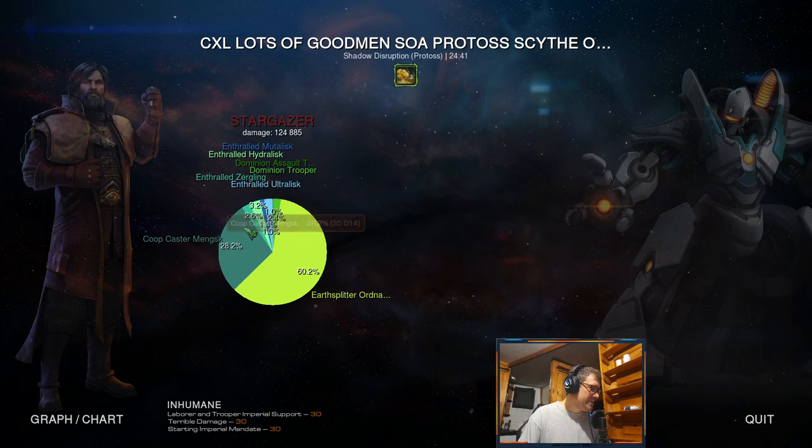Earth splitters did the most damage — also the cob caster. That's mostly from nukes. And this is the zerg thing. We did it somehow.